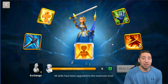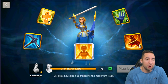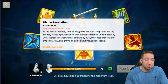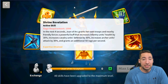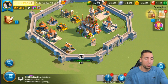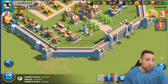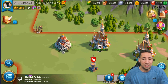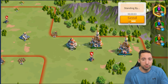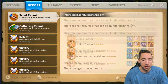50 rage per second is huge! Whenever her skill activates it's going to blow everyone's mind — 50 rage per second with 30% boosts on all three unit types is insane. Basically what I'm going to do with her is what I've usually done: whenever I'm attacking cities I'll use her as a secondary. Let's go scout this city real quick to make sure they haven't built troops back — no troops, confirmed.